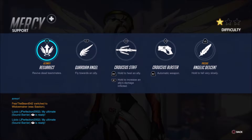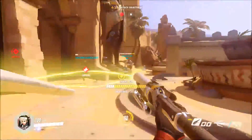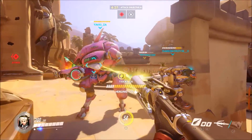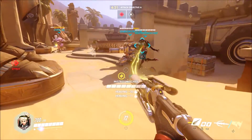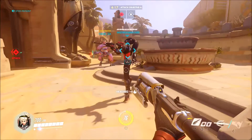You're going to be using her Caduceus Staff — if that's how you pronounce it, I'm not 100% sure. If you hold R2, it's going to lock on to one of your teammates that's close by. The great thing is you can carry on moving around freely and the lock-on stays intact as long as you're within range, so you don't need to be looking directly at the person you're healing.